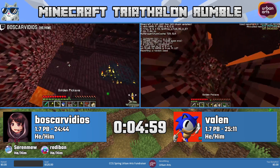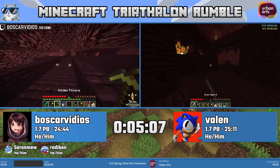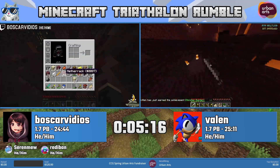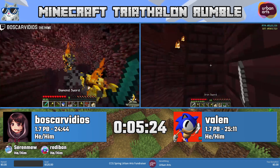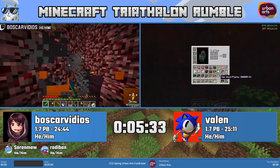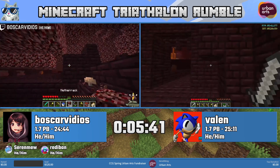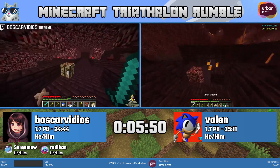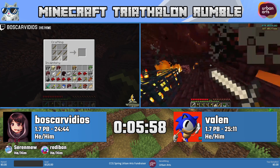The first version we're going to feature today is 1.7, one of the two main versions people run in pre-1.9 Any Percent Random Seed Glitchless. The most noticeable thing about this category is how runners get pearls — they build a tower. In Minecraft there's one big dragon in the dimension called The End. Any Percent's final goal is to beat that dragon and jump into the End fountain. To reach the End, runners need two items: pearls and blaze rods.